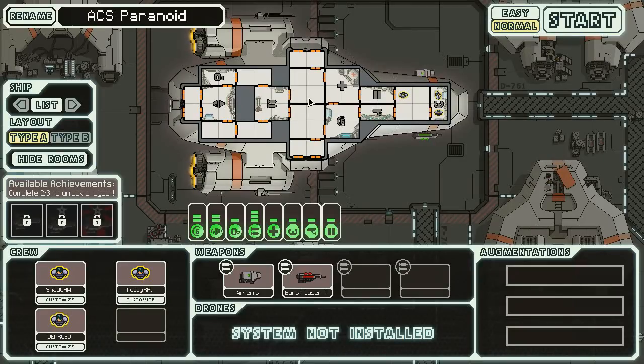Hello and welcome to Fast and Dead Light. Here we see the ACS Paranoid — Alpha Complex Space Service, actually that should be ACSS — Alpha Complex in Space Paranoid, and our valiant crew of Shadowhawk-1, Fuzzy-R-Hat-1, and Def-R-C8D-1.